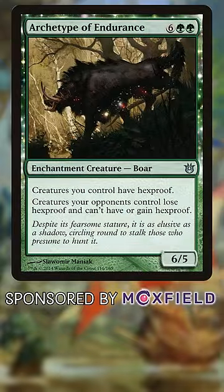Archetype of Endurance. Hexproof is tempting, but we don't need all of our things to have it, so this feels really over-costed at eight mana.